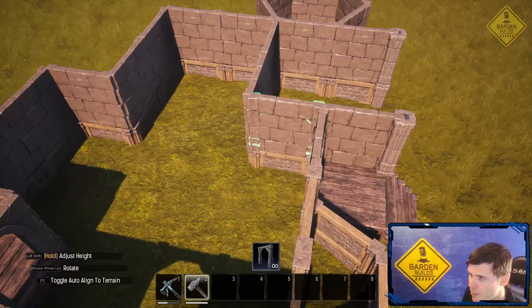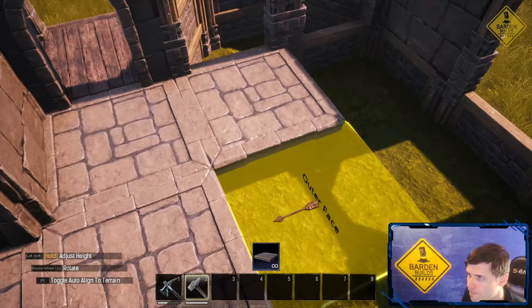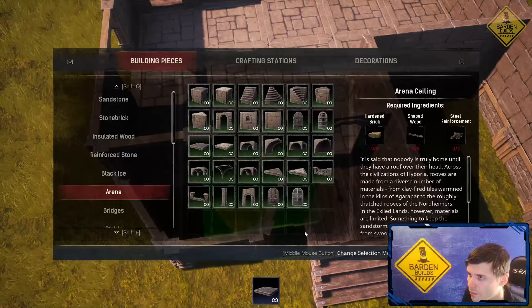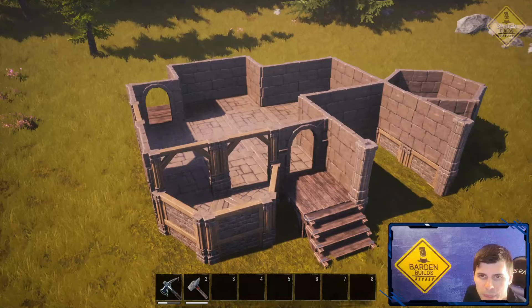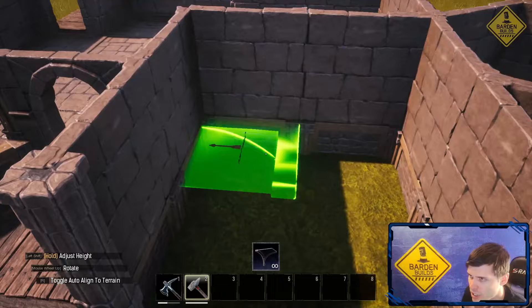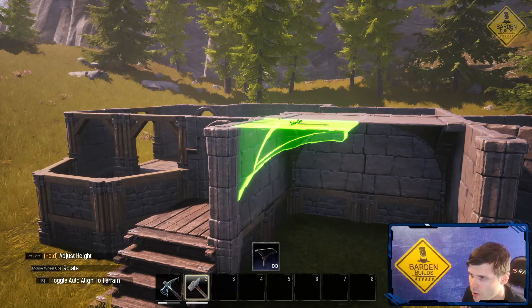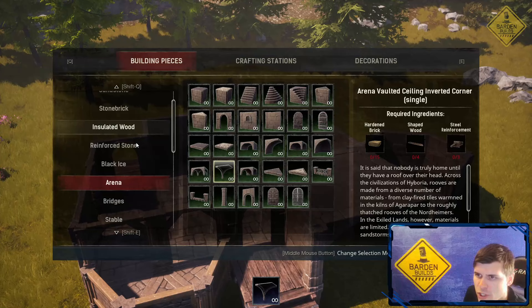And then from here there are two more struts. At this point we're ready to lay the flooring down. For this bottom base we're going to stick with arena — just lay these arena pieces all the way across. Because we raised this up we've got kind of a half wall going. From here we're going to do the arena vaulted ceiling inverted corner pieces, placing them so that the points are in these corners, forming a nice archway right there. At this point we're ready to move on to the second floor.